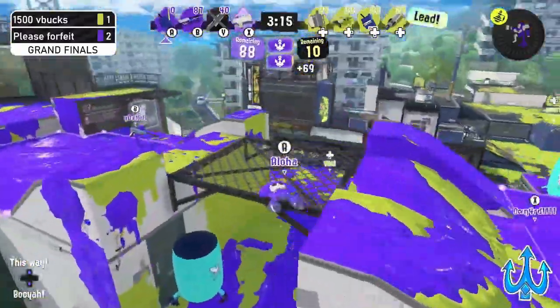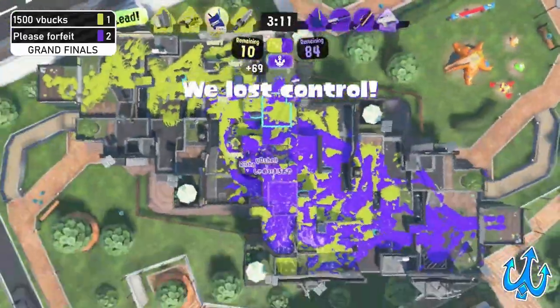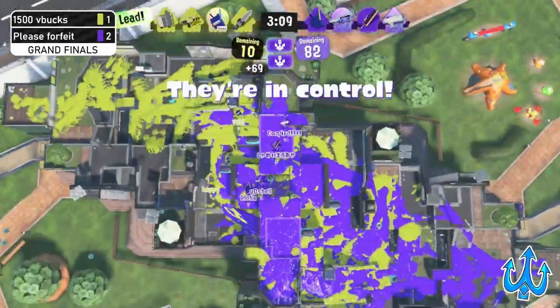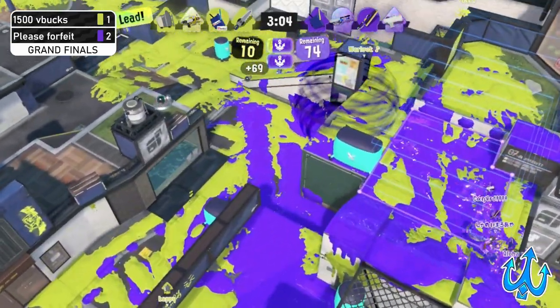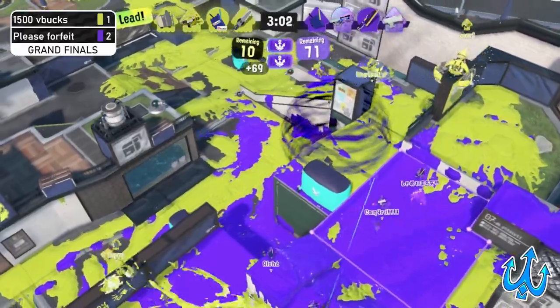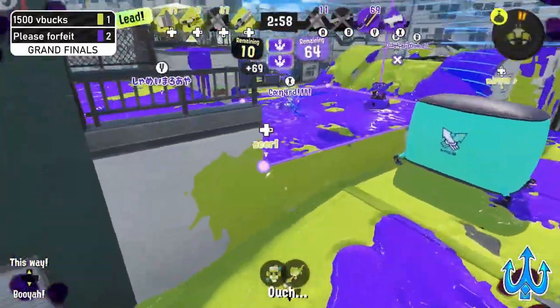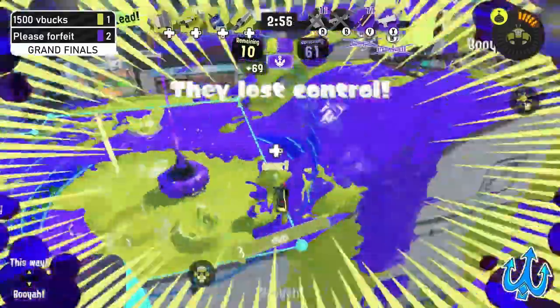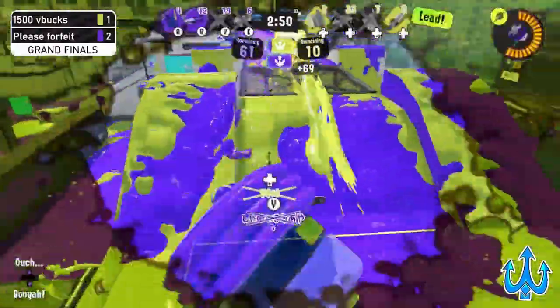With that, Please Forfeit gets the cap and 1500 V Bucks now has a 69-point penalty. Funny number indeed. It's going to feel funny to work through that, especially as Please Forfeit is starting to dig their heels in for a stronghold. We see the Machine trying to come out on the left to provide a nice flank and some distraction — but Please Forfeit is two down. Their Leader and Tri are down, the aggressive part of the team. Only Zenith is left alive.